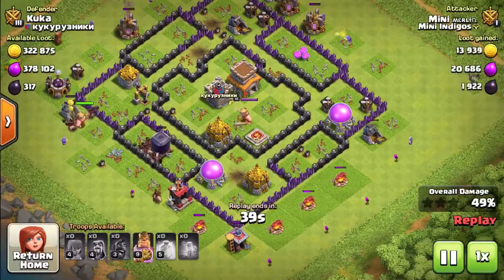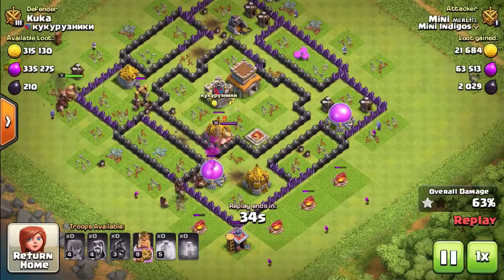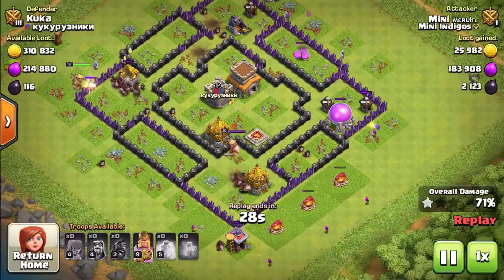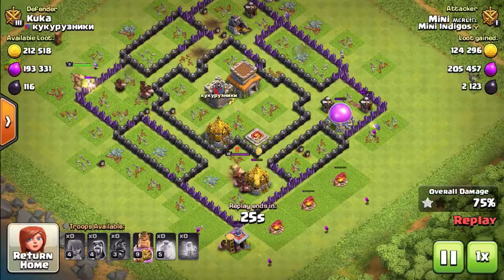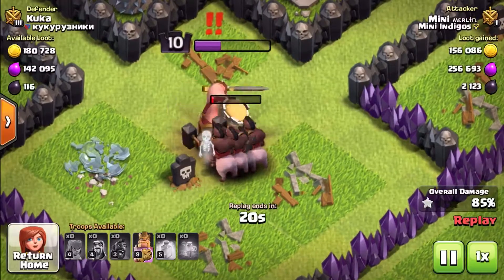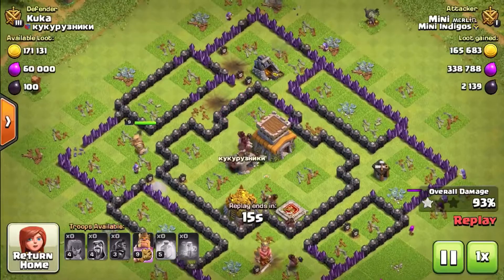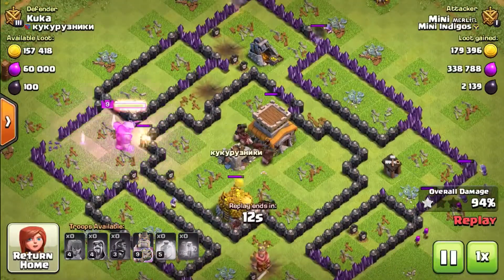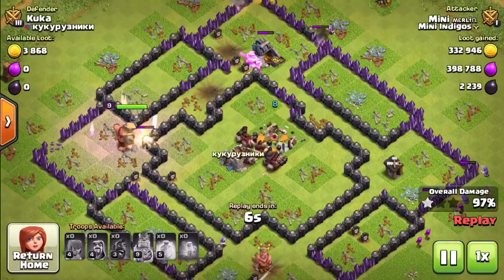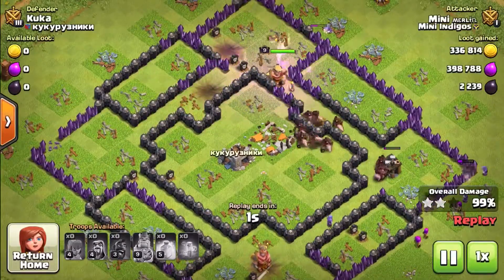Now it's just a case of clearing up. The Hogs are able to jump through the base — they're going to face the Barbarian King in a second, and they're ganging up on him; he doesn't stand a chance. Just the Town Hall to take out now, and the Barbarian King again wants to finish it off, so he's raging through the last wall. It's a very nice three-star attack there. Great tactic to use.